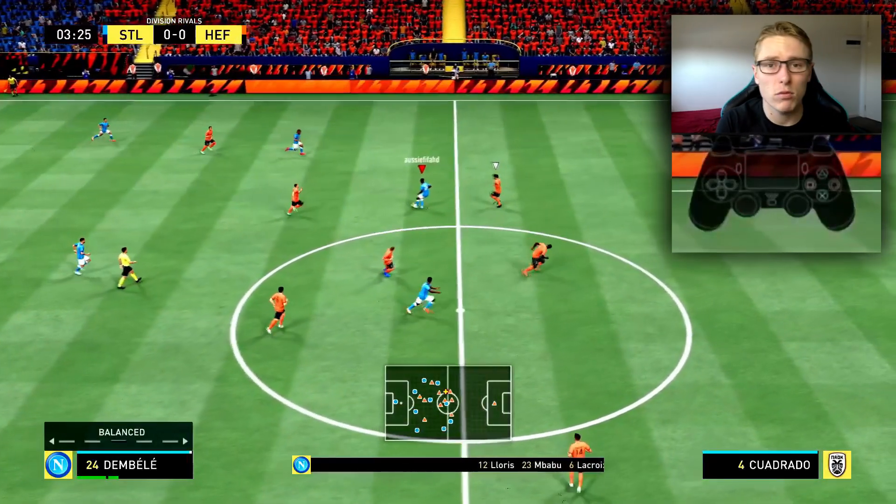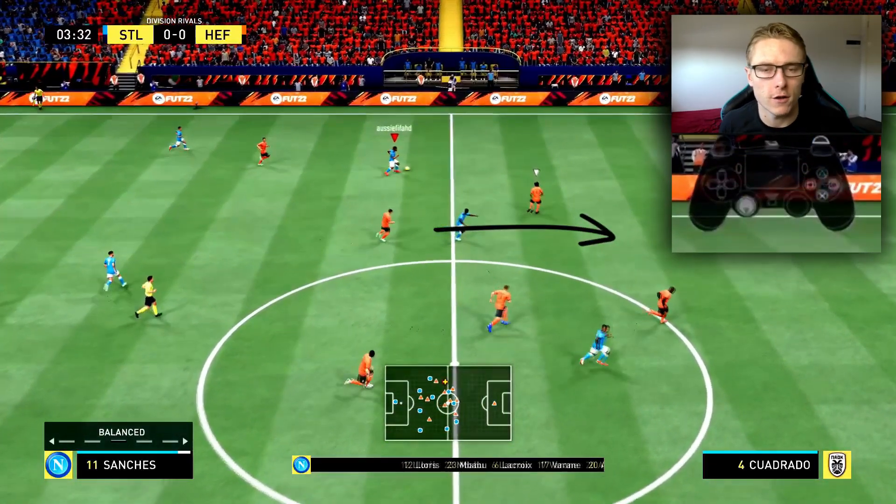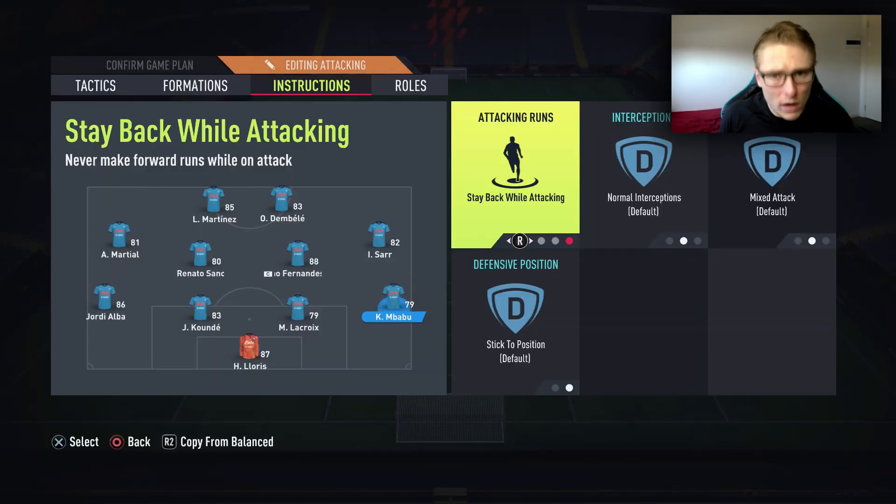This is a simple custom tactic setup. What I always recommend is never overcomplicate things — keep it simple, build up the play slowly, and you will find the gaps if you pursue with your attack by alternating tempo and taking your time. Those were my custom tactics for the 4-4-2. Usually, as I was saying, it's my attacking formation. I will have the other two coming out for you guys — the ultra attacking and ultra defensive — in the near future.